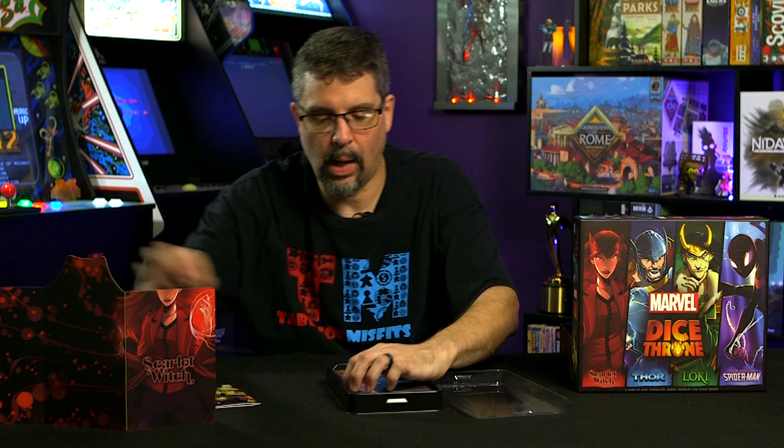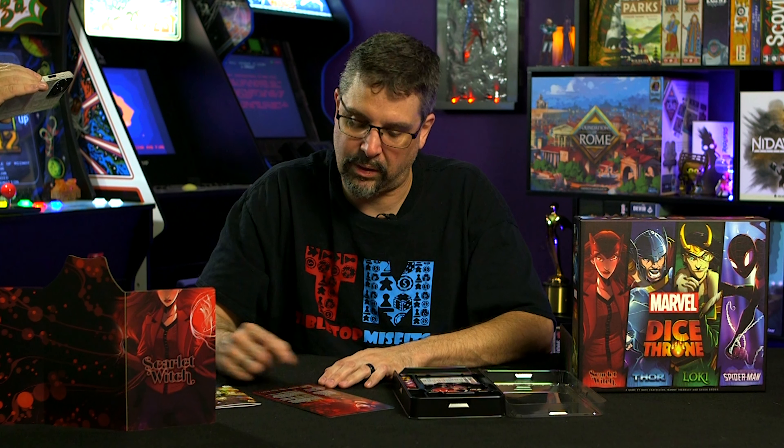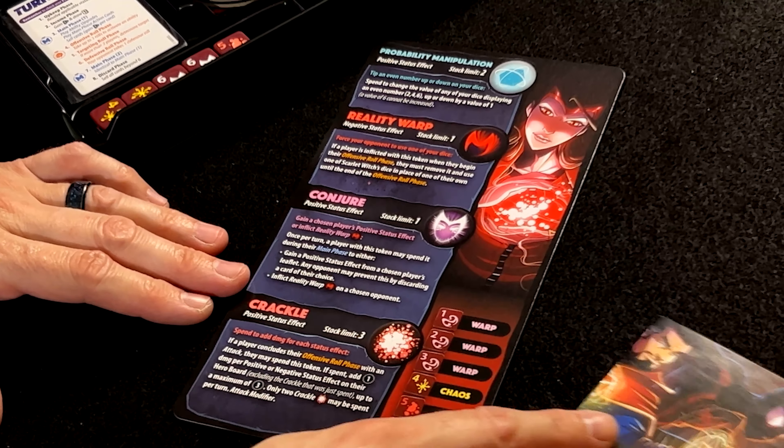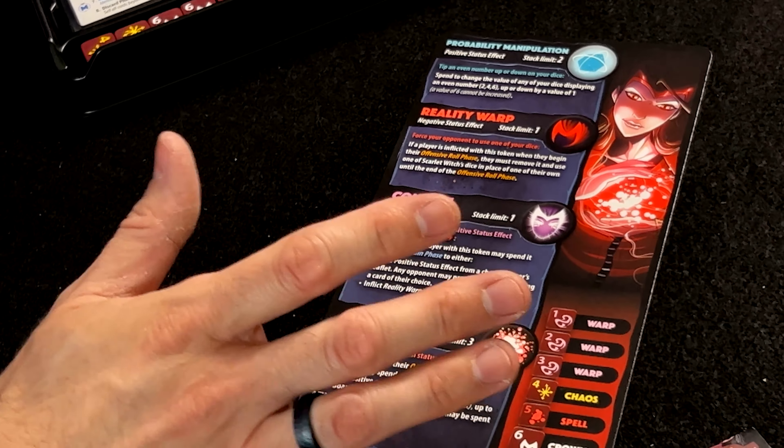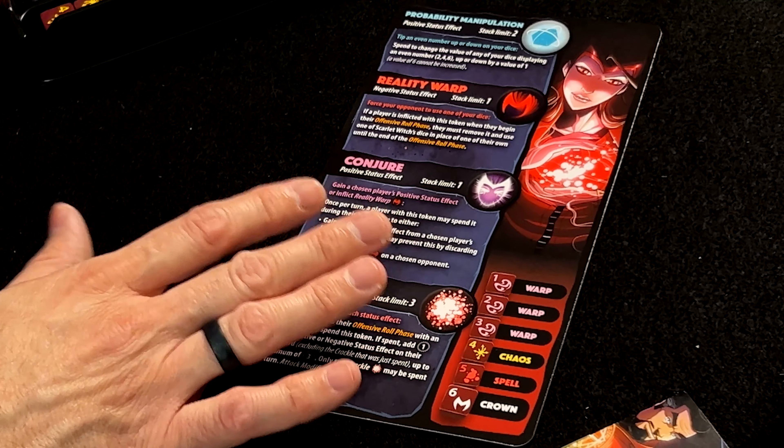It's in the expansion. So you put your board out there, and all your components are going to be similar. We'll open a couple of guys here just to take a look. You have a Scarlet Witch card that gives rules clarifications for her specific powers and abilities. I do like the art on these — it's a little kind of almost anime-ish cartoony, a little more simplistic than I like, but it's very pretty.